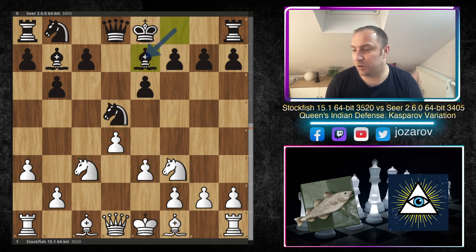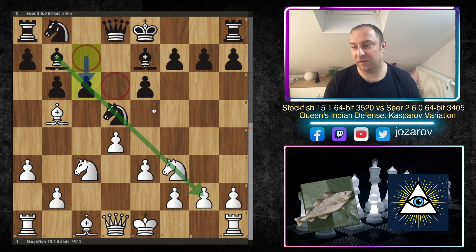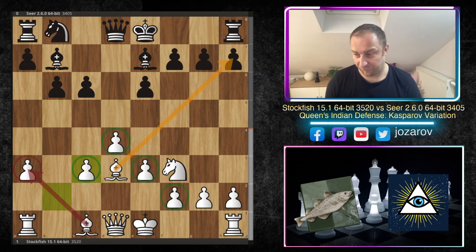Bishop to e7, then bishop to b5 by Stockfish — a provocative move. The bishop won't stay there forever, but it's a teasing move, waiting for Black to play c6, putting a pawn in front of the bishop, not allowing it to be activated, and creating structural problems on d6 and c7. In the game, bishop to d3 now puts the bishop on the most aggressive square, then knight takes c3, b takes c3.